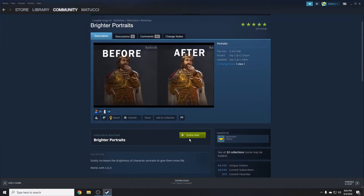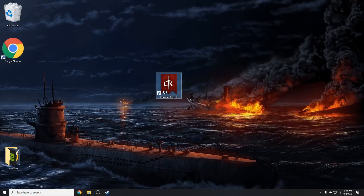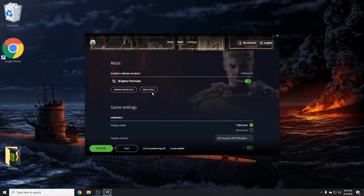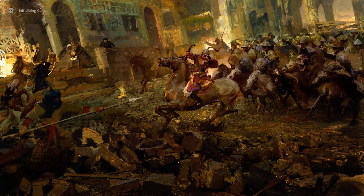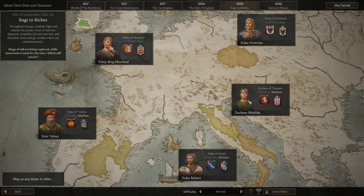You can go to any one you want. I'm just gonna use Brighter Portraits as an example. All you gotta do is hit the green Subscribe button, click that, and hit Subscribe. Then close out of Steam, open up Crusader Kings 3 again, and right in the Mods section, Brighter Portraits will be right there. If you go to Play, it will automatically be there — you don't have to enable it or anything, as long as it's enabled in the Paradox launcher.